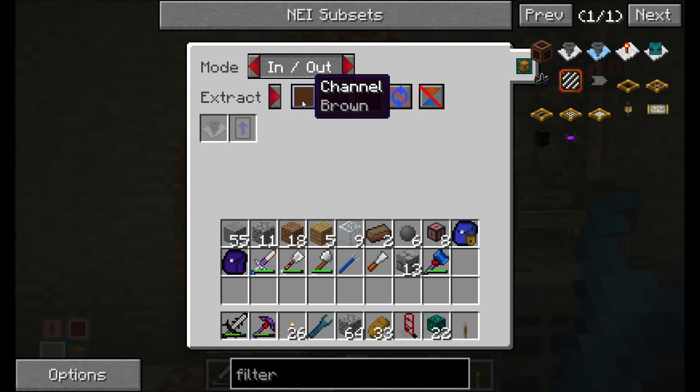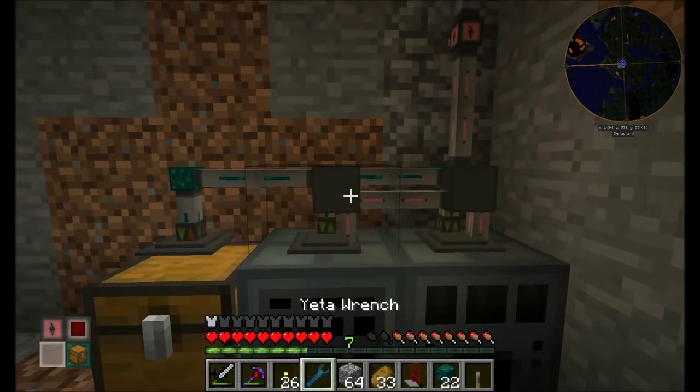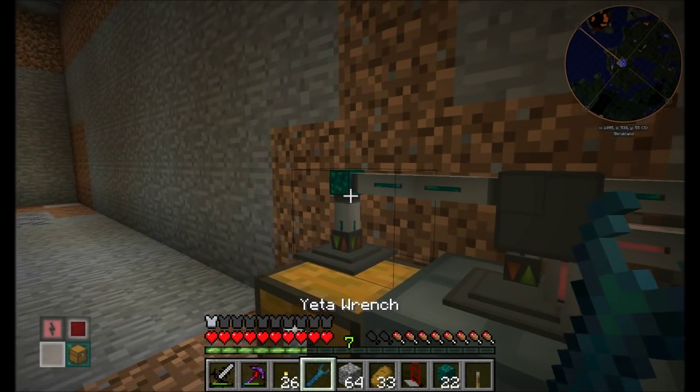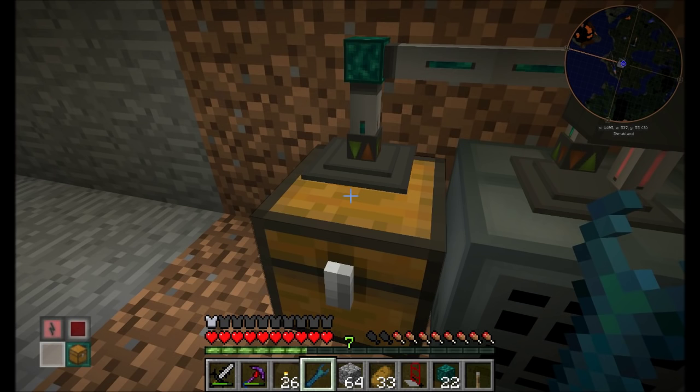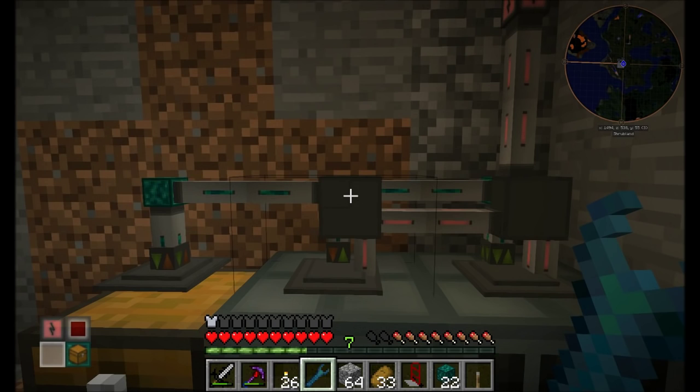When we want to check out extract mode, it's going to work very much the same, except I'm not going to need a redstone signal. But what I'm going to do instead is change the channel. Instead of using the green channel, I'm going to use the brown channel. Channels are kind of like the redstone channels in multiple bundled red wire stuff — basically, two machines on the same channel can communicate with each other.